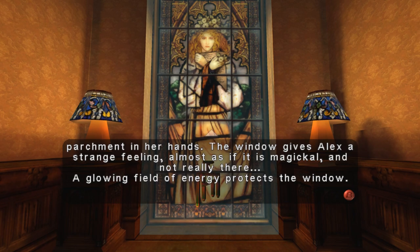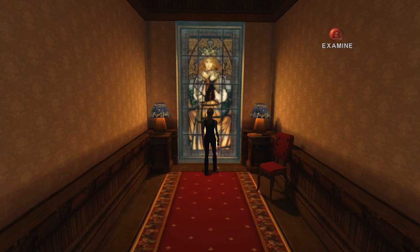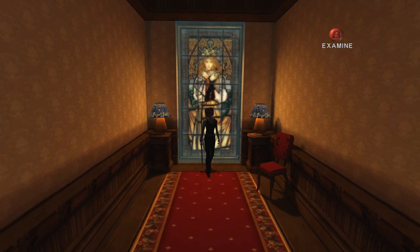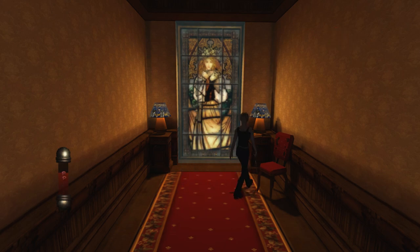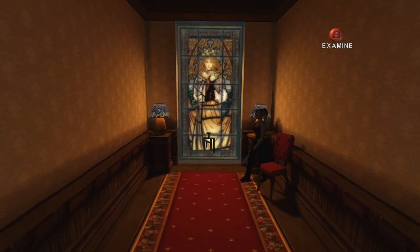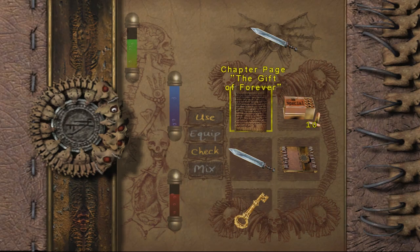A glowing field of energy protects the window. I thought maybe this rune is like right in front of it and I could pick it up, but no — looks like it's protecting it. Probably I need to cast that type of magic to get rid of it. I don't have any healing, do I? Nope.